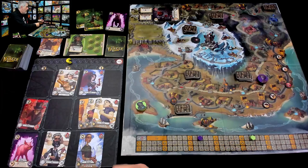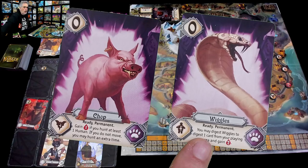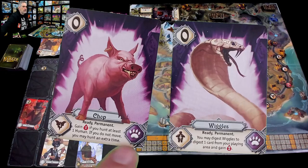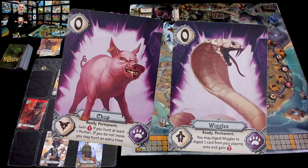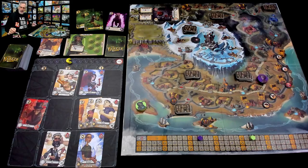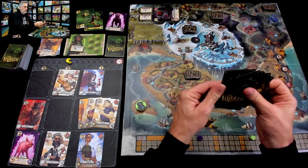Remember, Jen also has enough to get Chomp or Wiggles here. Jen might want to do that to have a special permanent power. Plus, if she ties me, I lose my points. Does she want Wiggles? You can discard Wiggles anytime to digest one card from your playing area and get two points — Wiggles helps the digestion. Or Chomp — get one point if you hunt at least one human. If you do not move, you may hunt — wow, those are both fantastic. I think Jen is going to take Wiggles. Not only because I had a dog named Wiggles as a child, but also Jen wants to thin her deck out. Wiggles is definitely going to help with that.